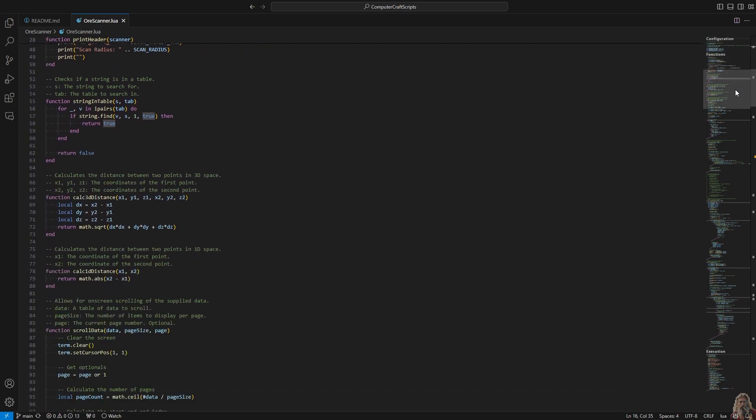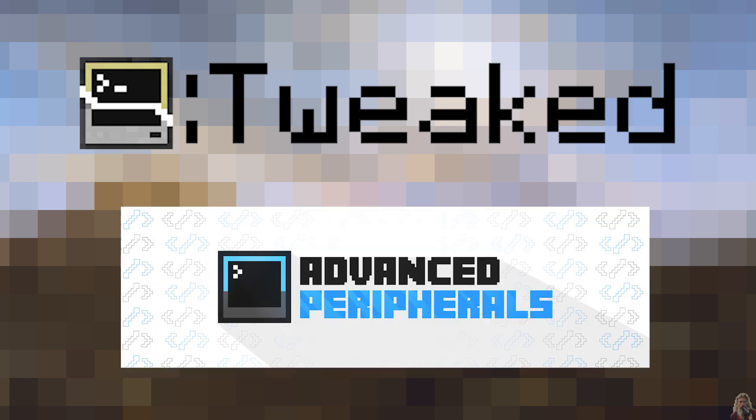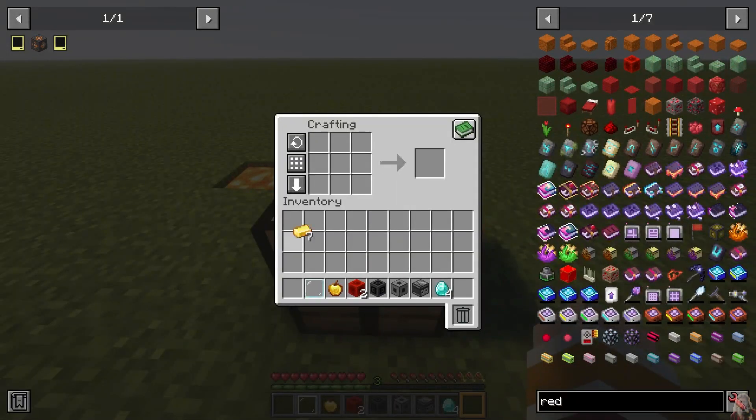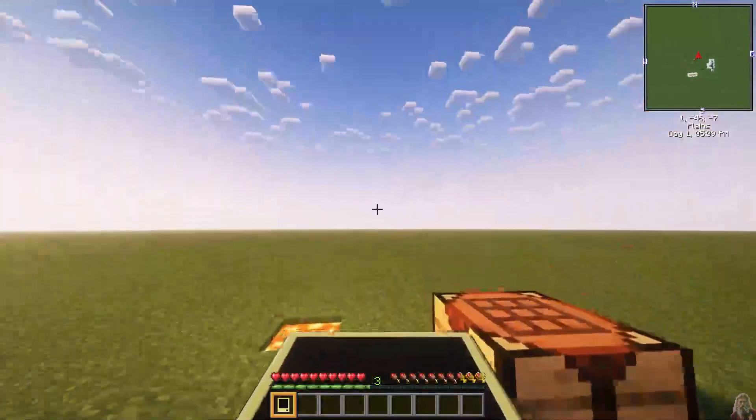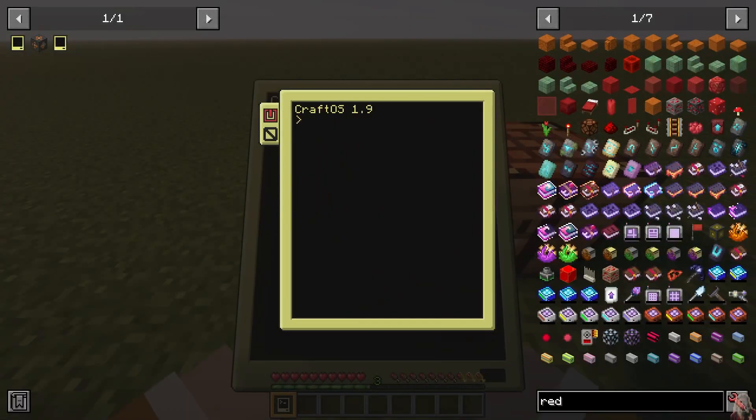But I bet you're wondering how to install this. First, make sure you're running any version of ComputerCraft, like CC: Tweaked, and the Advanced Peripherals mod. Then you're going to need an advanced pocket computer and a geoscanner. Once you've got the geoscanner, start it up and use the wget command to install the program. The link will be in the description below.